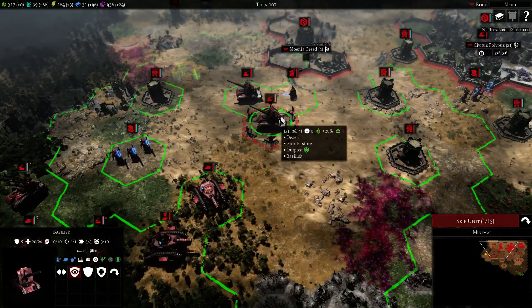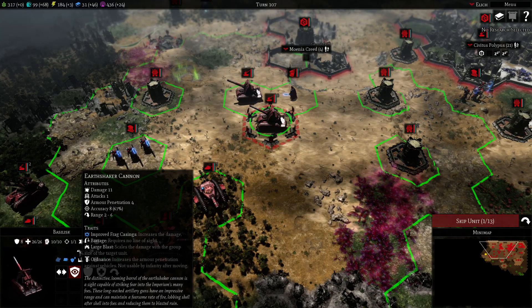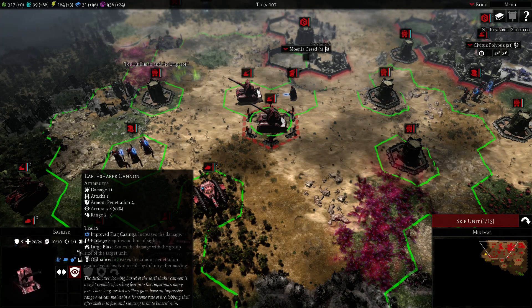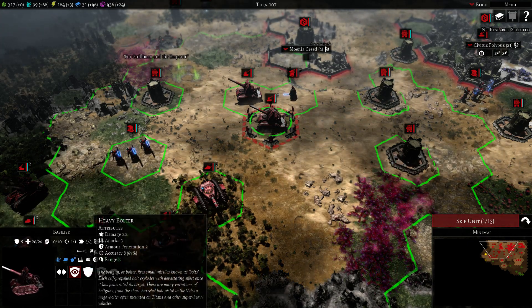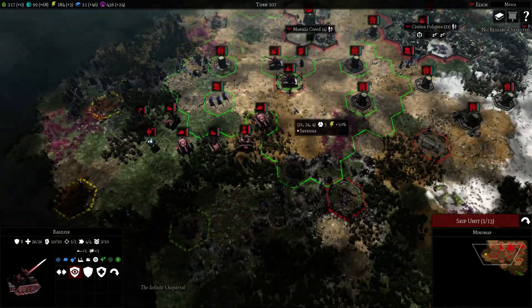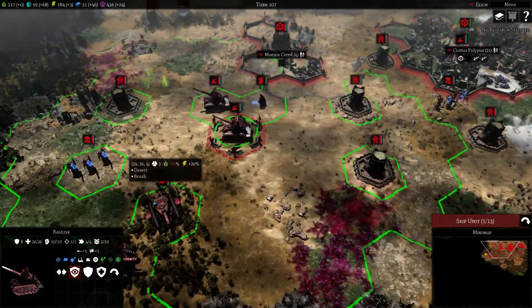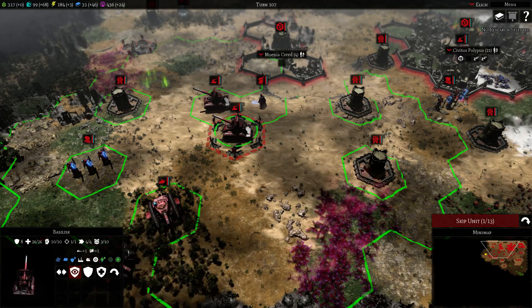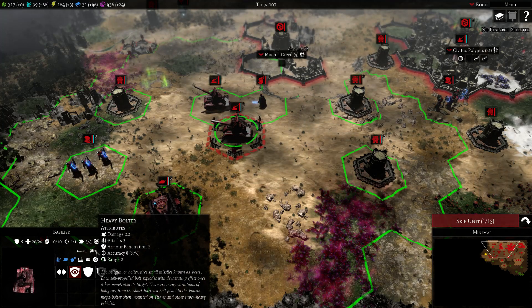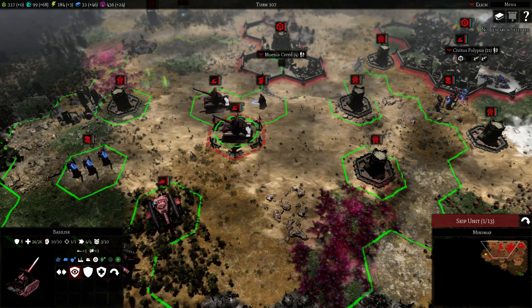There are also things like, for example, the Earth Shaker cannon. It has a minimum range of 2 and also has a heavy bolter. So the Basilisk is most effective at 2 range. But 6 range is kind of crazy because it fires from a really long range, but at 2 range it's more deadly. So sometimes it's worth getting them closer, so you have a heavy bolter firing as well. The Earth Shaker cannon will not work if the target is at close range.